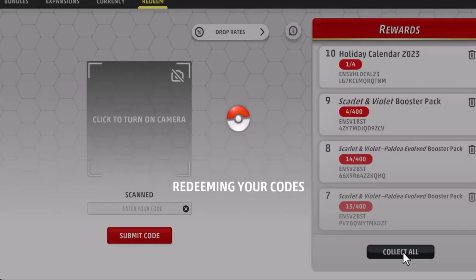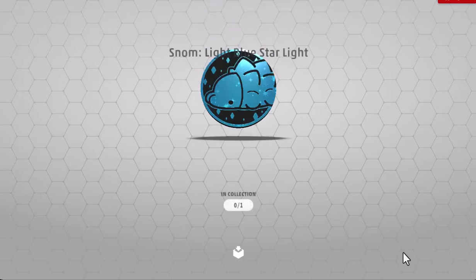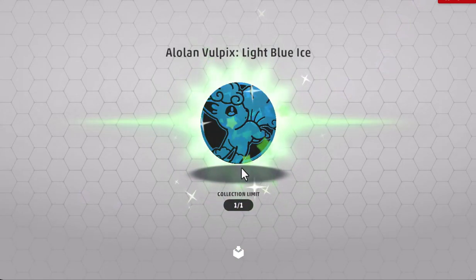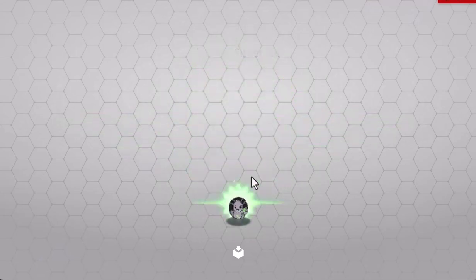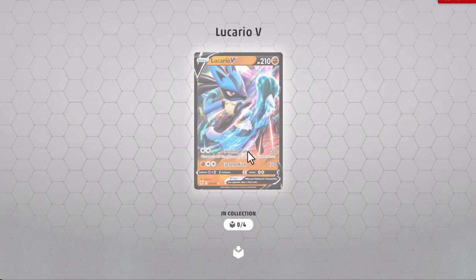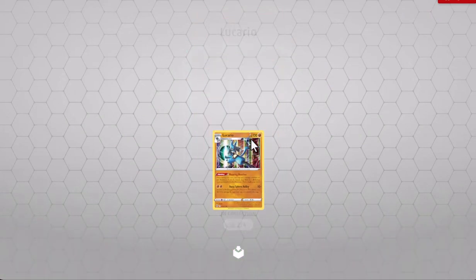So we're going to collect all and see the goodies that we got in our packs this Christmas and the Advent Calendar, of course. That's the coin that came in — that's both coins. But yeah, there's a lot of coins because of everything we claimed here.